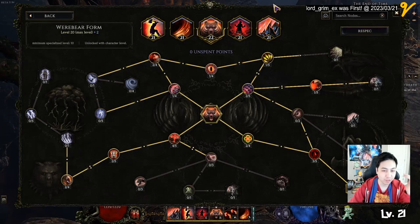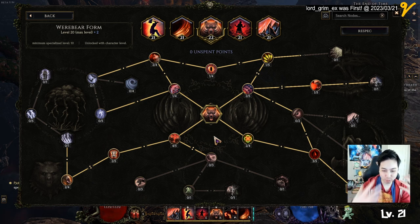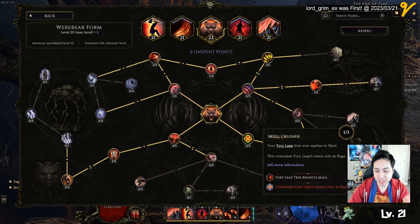Let's start off with the werebear. The werebear - when you actually change into a bear, your moves change too. You're going to have roar, which uses the war cry tree. You have swipe, which is the swipe tree. And then you have maul and you have rampage. So in werebear, there are some key points you want to get.